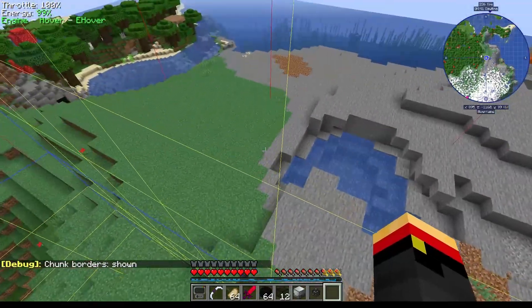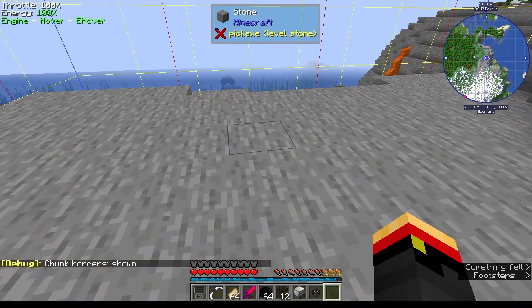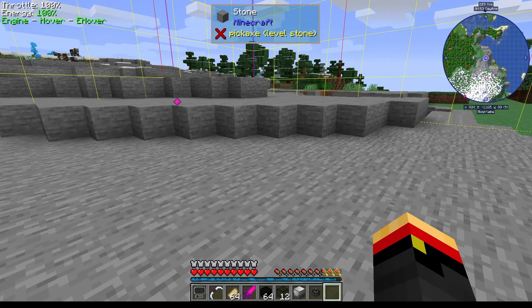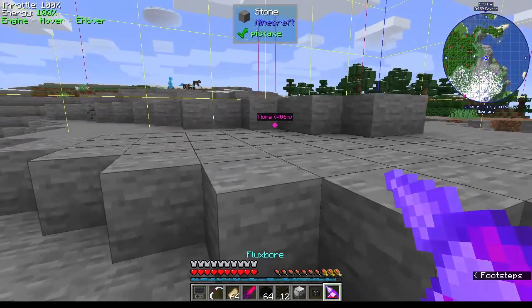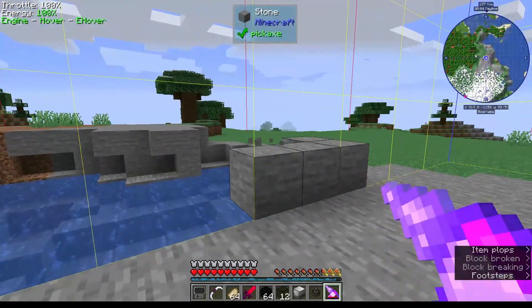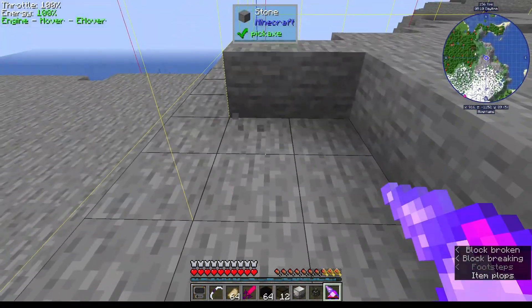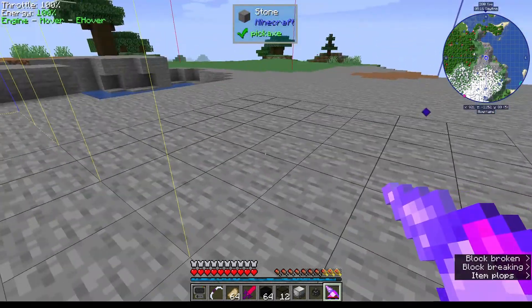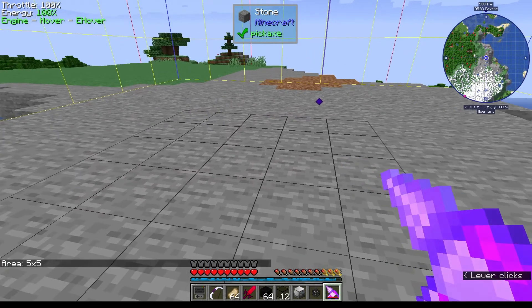I think you're going right in here. Let's carve out some of this area real quick. There we go — a nice little area to have a Wither in.